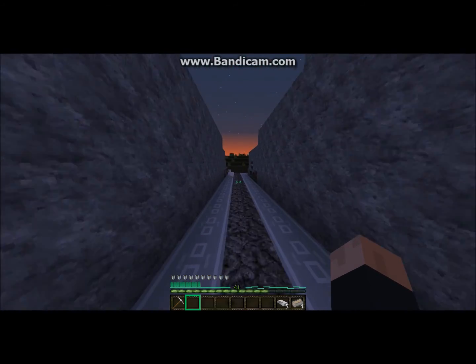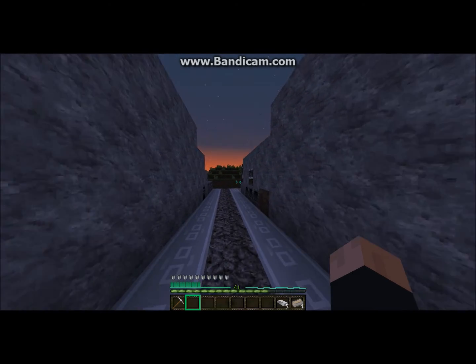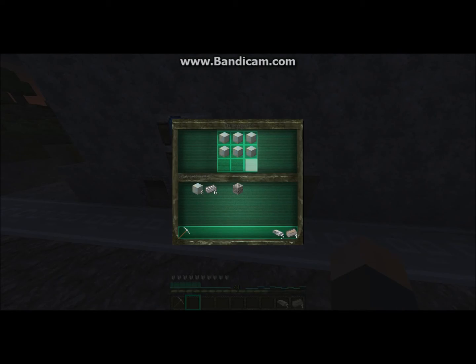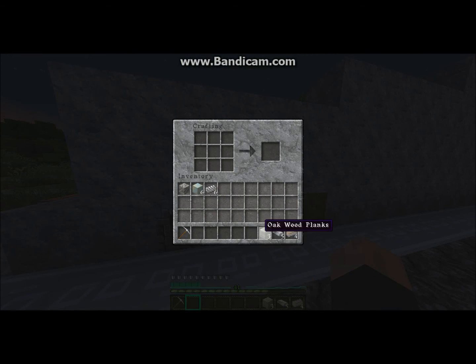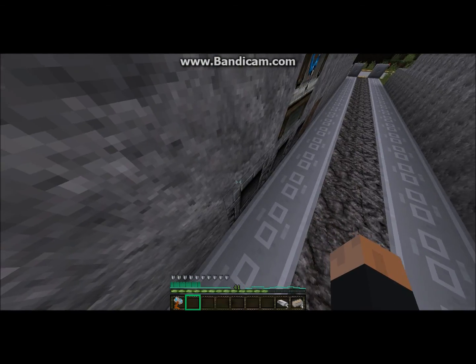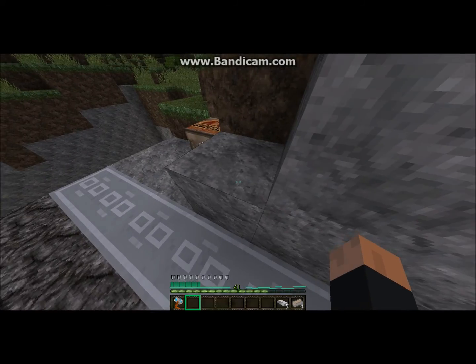These are the same blocks, and if you take three planks and put them like this, you get a hammer's hilt. Now if you put three of the blocks like this, you get Mjolnir's hammer top. Put them together and what do you get? Mjolnir — a nice weapon with 52 damage.